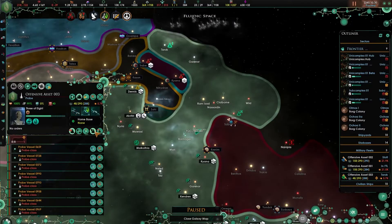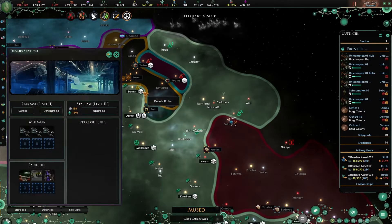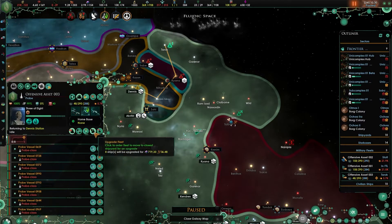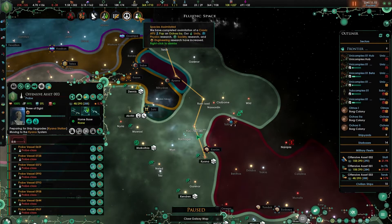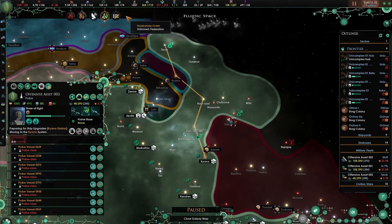For the first time in a really long time, we are finally at peace, which is amazing. Let's have you go upgrade. Unpause - now go upgrade. You'll have to move to Kiana - that's good. We've assimilated a Kravik pop - that's good.